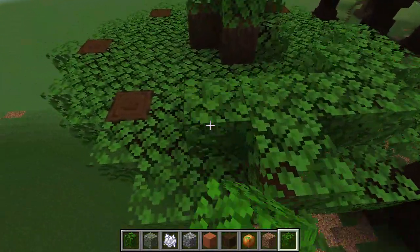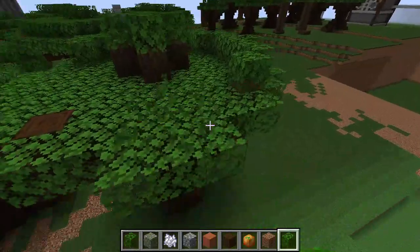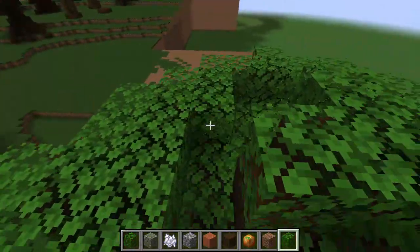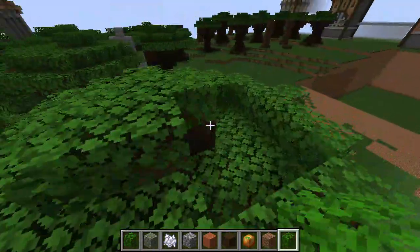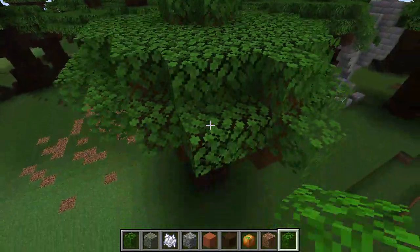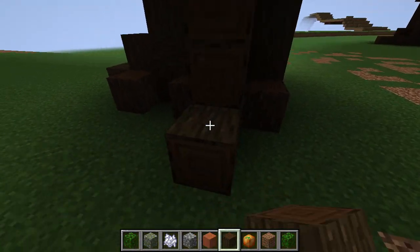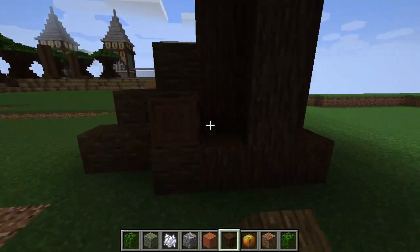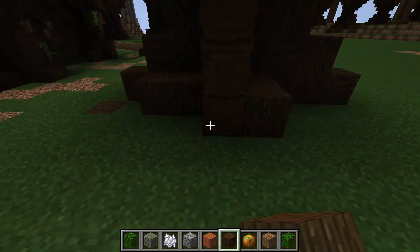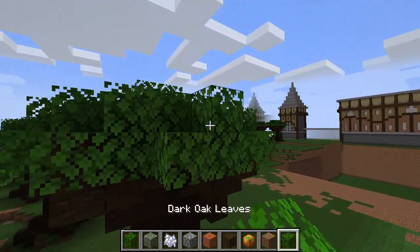And then I build another circle of leaves around the wood blocks. Just like that, we're pretty much done with the top of the tree. Now let's just build the roots — and we're pretty much done. You have a custom dark oak tree.